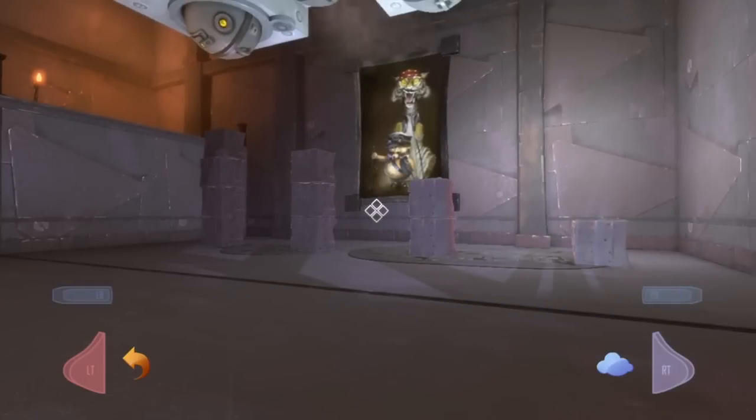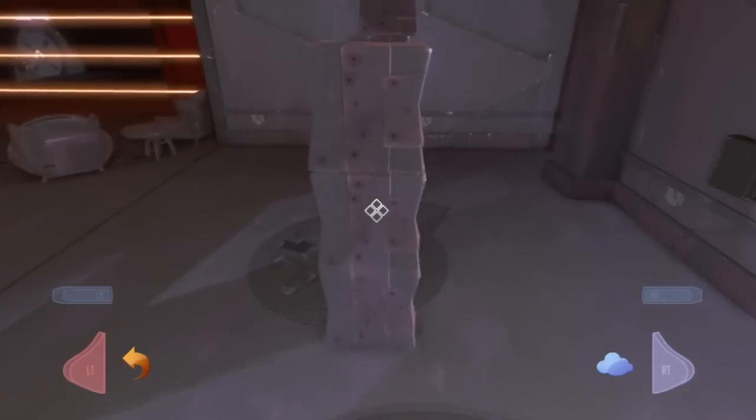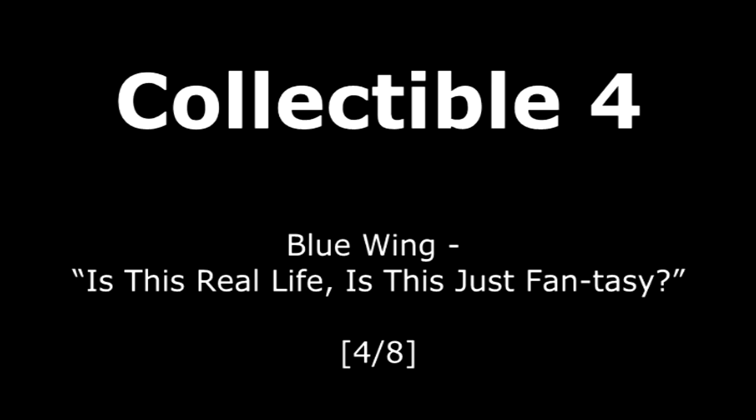What we do for this one is we have to make a little stairway out of safes. I'm going to try not to spoil as many puzzles as possible, but once you do get up that stairway, you can pick up that collectible in the bookcase there.